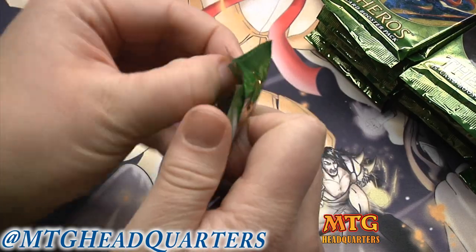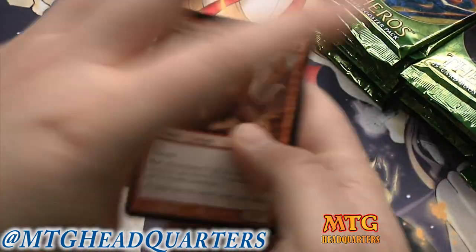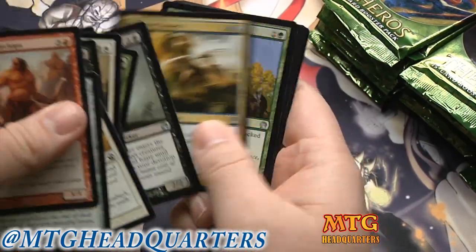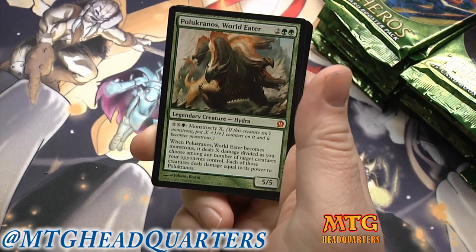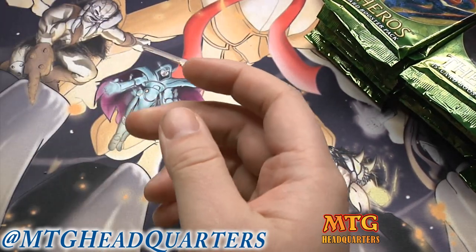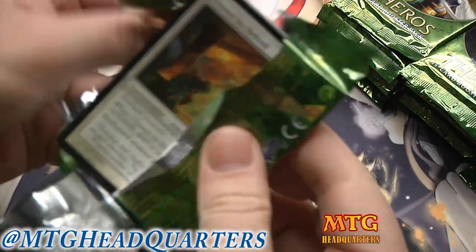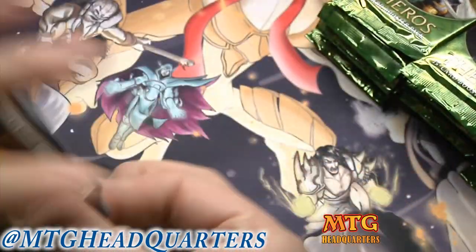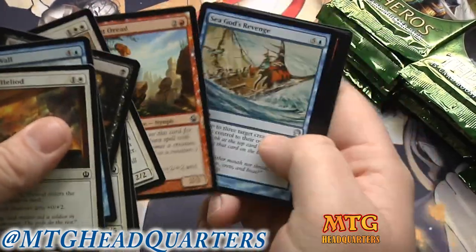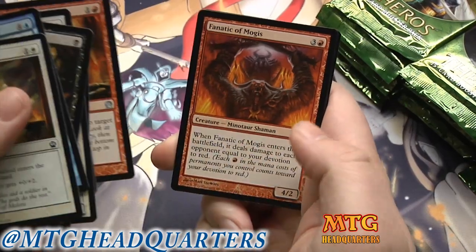So what's new in your guys' world? I'm jones-ing to hear from you. I know I have Twitter and Facebook and all that, but I still prioritize YouTube comments over everything. Cedar Piper and our rare is a Polukranos, World Eater — very cool mythic rare. I don't have many of those so I'm happy to get them. And again, I am listening to you guys — putting it all in one video to make life easier. There'll be less videos but you'll get all the packs in one. Magma Jet, Fanatic of Mogis, and our rare is a Soldier of the Pantheon.